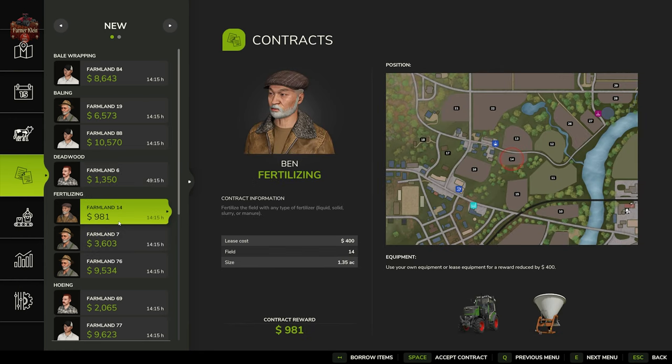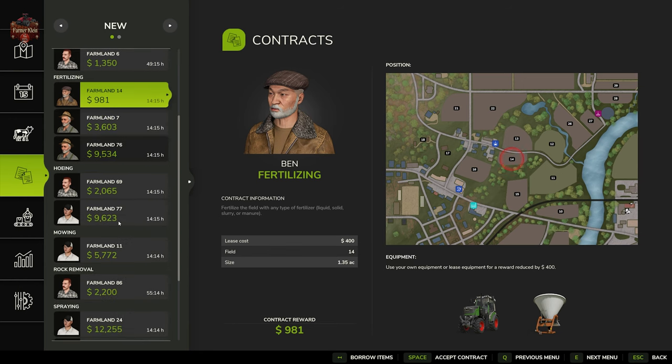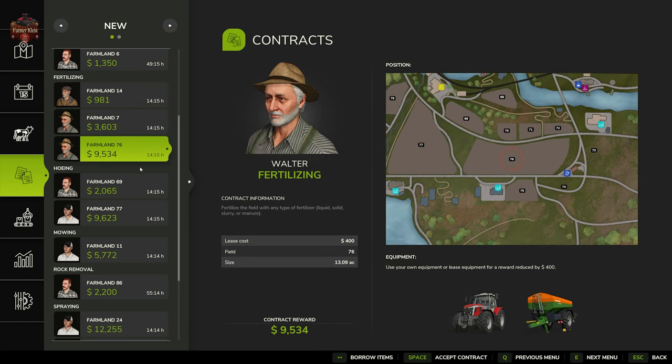Fertilizing contracts are very similar to how they were in FS22. You show up, pick your own type of fertilizer because the NPC farmers don't really care, and fertilize the given field. Once you've fertilized enough of the field, Walter, Ben, and the other NPCs will say that's good enough.